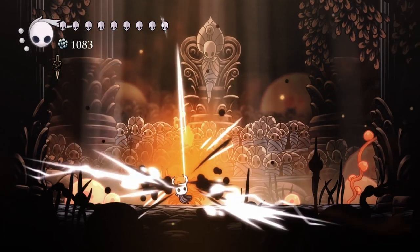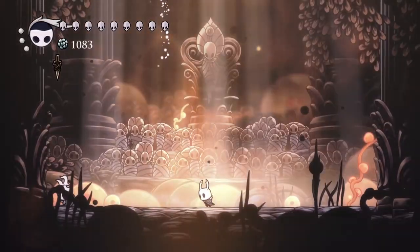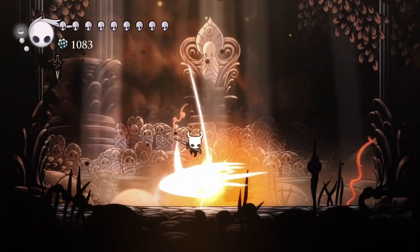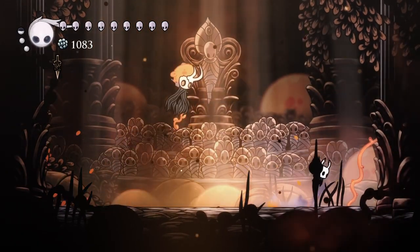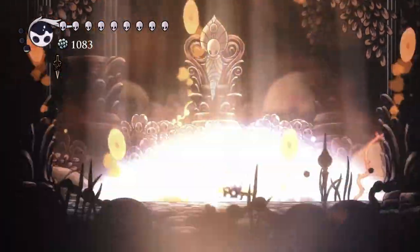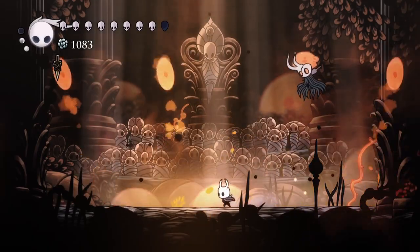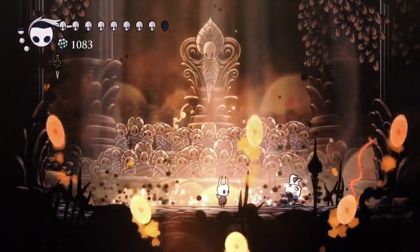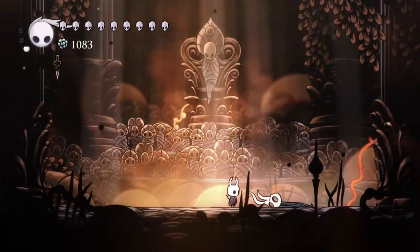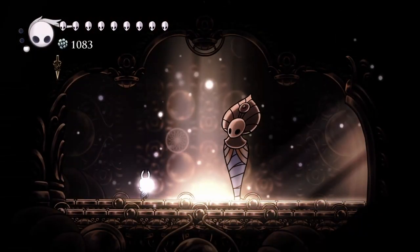The spells you want to lean into here are your soul blast so you can hit him twice. I'm comfortable with a certain style of fighting him — both him and the Lost Kin — so sometimes I forget to use the spells. Go ahead and lean into your desolate dives here; that's the best way to handle him. Desolate dive again, then fill back up. The good thing about him is he gives you some time to heal back up — he has a long death exit.